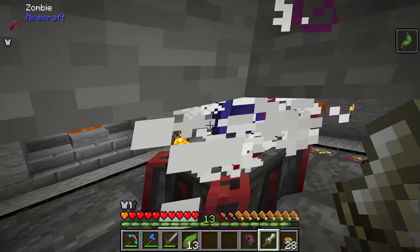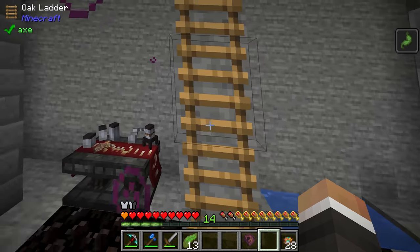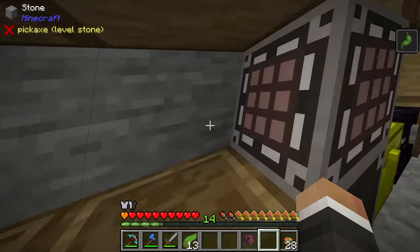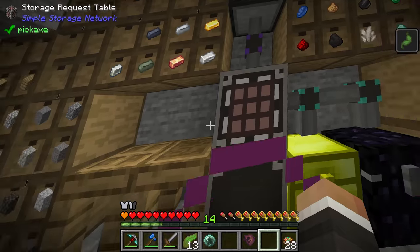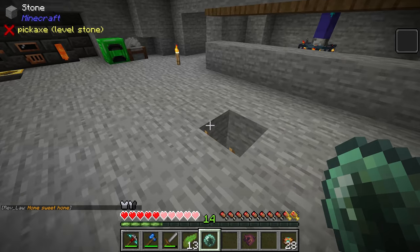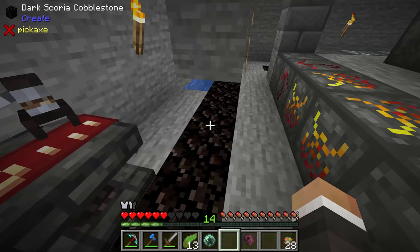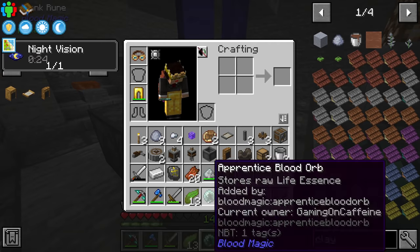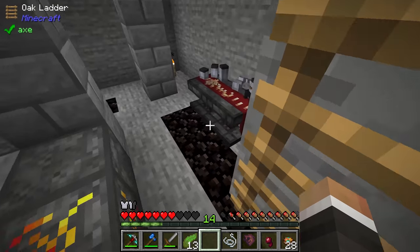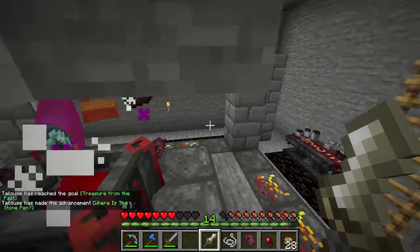One thing worth mentioning is that all blood orbs are linked to the same blood network. Even though we have different blood orbs, they all connect to our blood network. So this apprentice blood orb and the magician's blood orb in the alchemy table both share the same blood network. We can put the apprentice blood orb into the blood altar and the LP from the altar will be used by the magician's blood orb in the alchemy table.